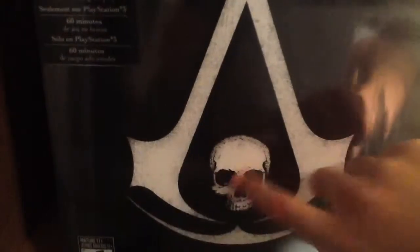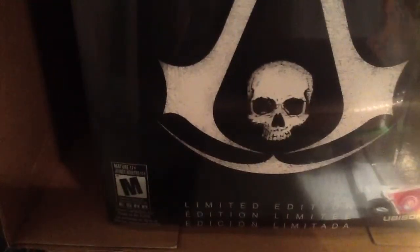There's the Assassin's Creed 4 Black Flag logo, and there's a nice emblem of the Assassin's Creed on the skull. It includes 60 minutes of additional gameplay on the PS3 — and yes, I have a PS3. On the side we got a more blurred version of the Black Flag logo, and the other side is the same thing as well.